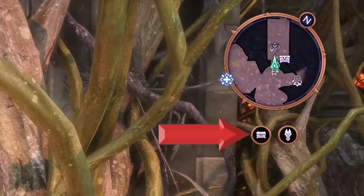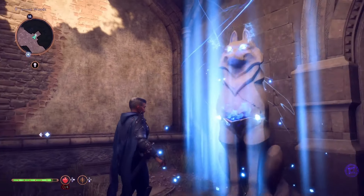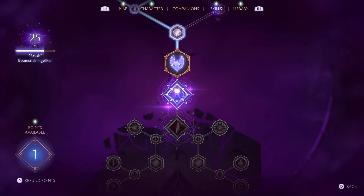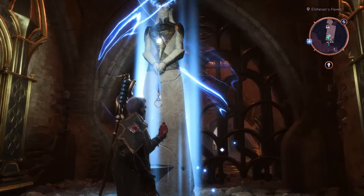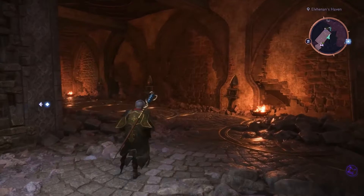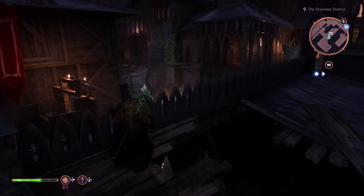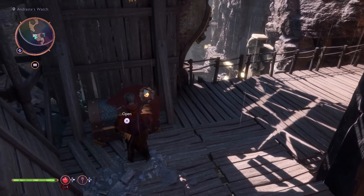If you're a beginner, just explore — it's a linear-style game with a lot to find. Chests are good, but look for wolf statues: activating one will point you to another wolf, and you'll earn skill points you can use however you want. There are also timed-base statues throughout the world. They're not hard to find — use the minimap, and watch out because some areas have traps.